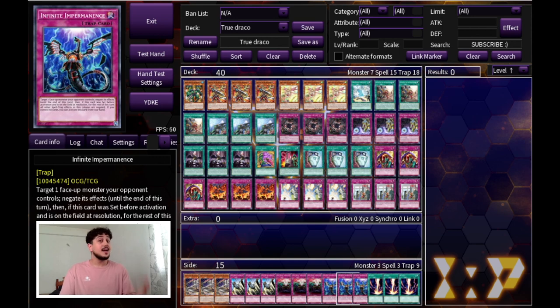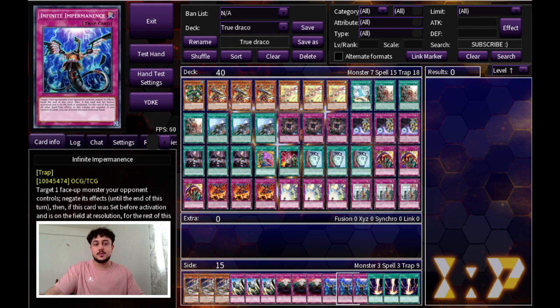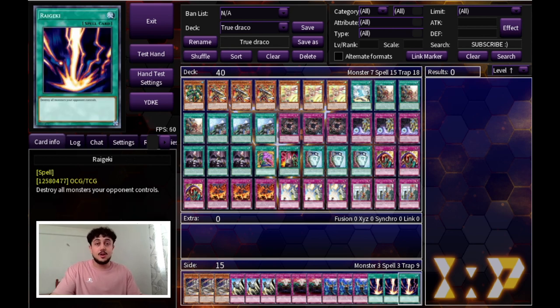Triple Infinite Impermanence is in the side deck, not the main deck. It's really good against combo decks, but with three Skill Drain I think people are going to start playing back row a lot more, so Impermanence in the main deck is not as important as it once was. You really want to prioritize your floodgates and your Solemn Strike in this deck, so it's hard to play Impermanence in the main deck specifically, but the card is still really powerful.